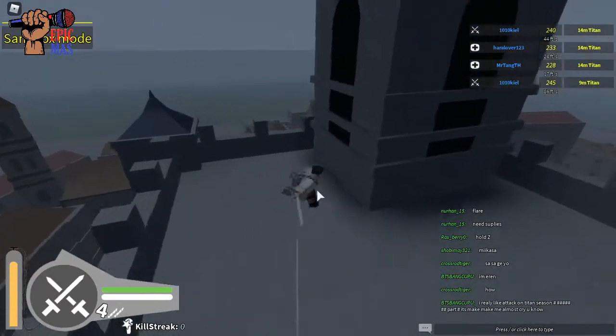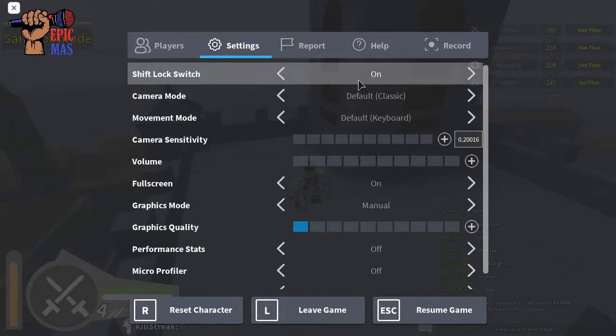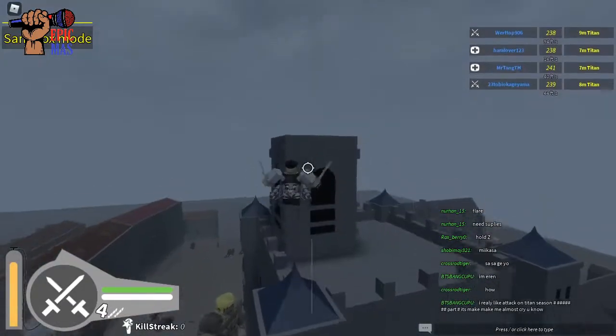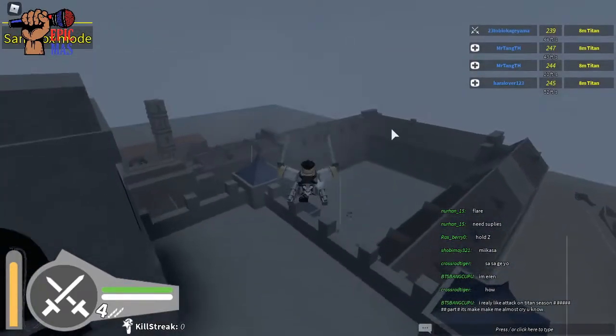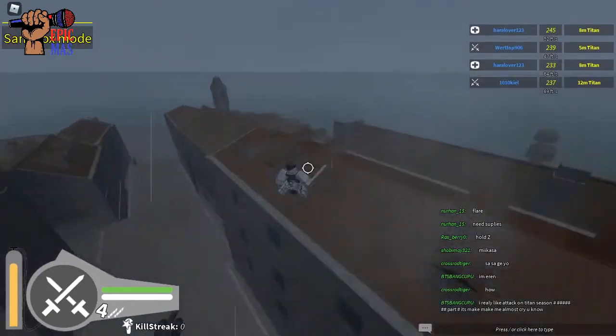If you're a PC player, go to Settings and turn on shift lock, then just press Shift. You'll see how much more accurate it is — without it, aiming is uncomfortable and just not good.